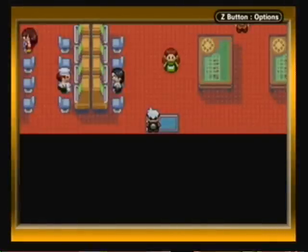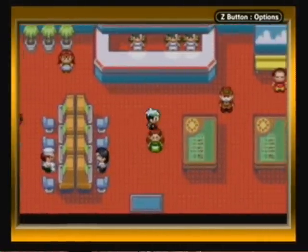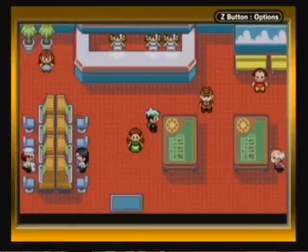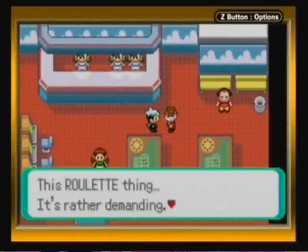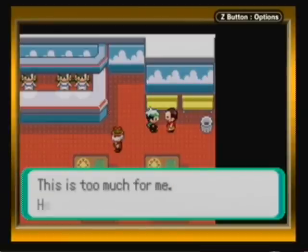The slots on this game are somewhat easy to manipulate. And even though there are these tables, this is actually a different game aside from the slots. We actually do need to get some coins. Some of these people do give you coins.